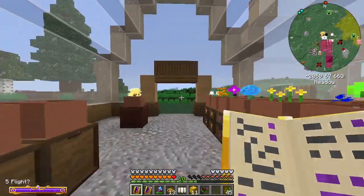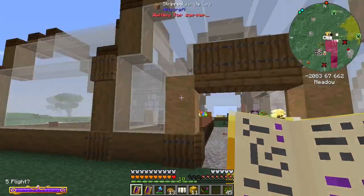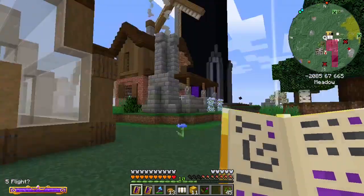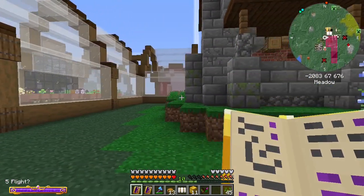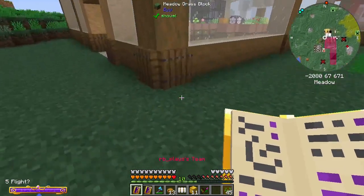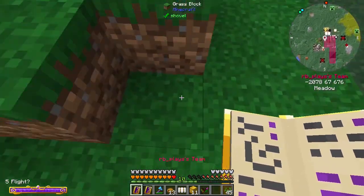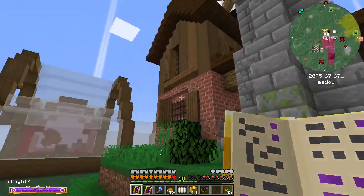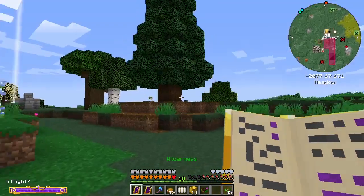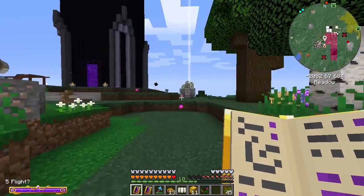I might change the trapdoors and make them do something different — I haven't quite decided yet. But all in all, I think we're making progress. Let me count — one, two, three, four, five, six, seven — which means it'll go to here. Oh yeah, that would be in the way. So I built it just a little bit too close to the house, but that's fine.